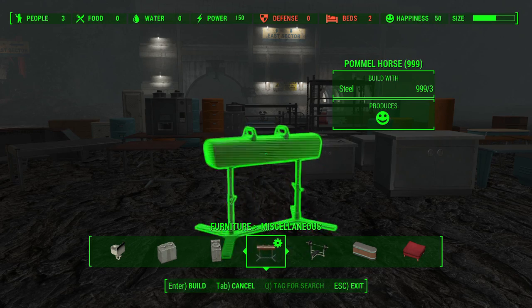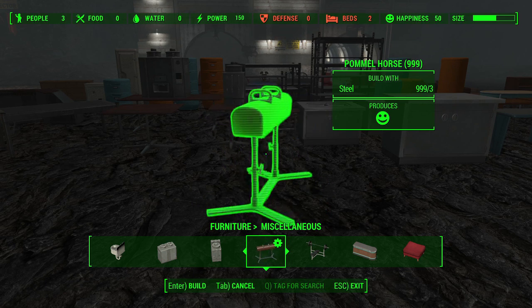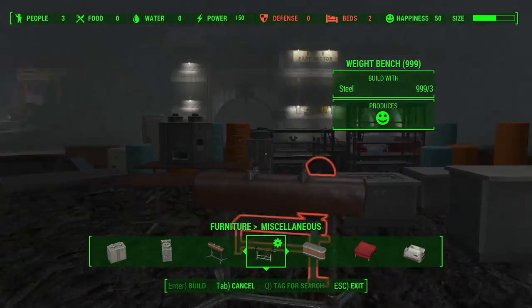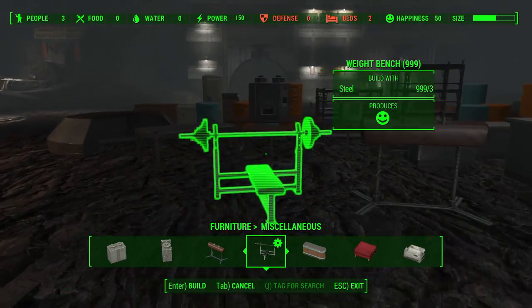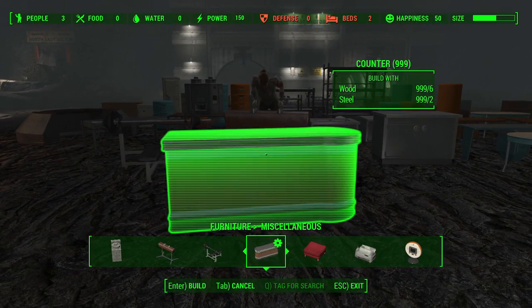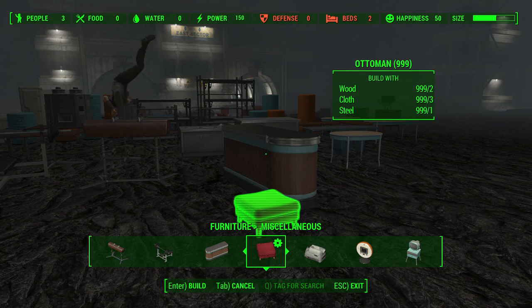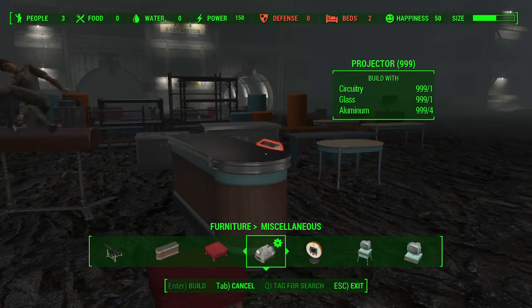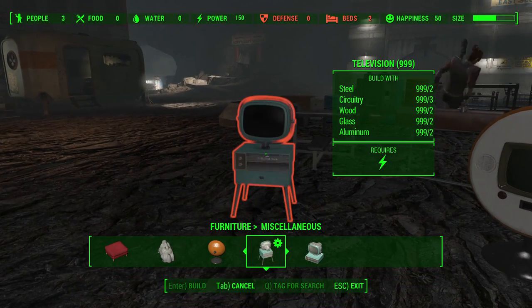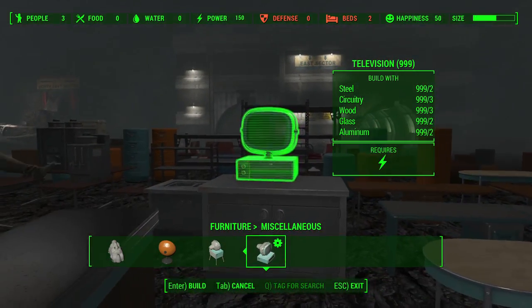We also have some interesting items that actually produce happiness. There's a pommel horse — if you stick a settler on there they'll do some crazy pommel horse action — and also a weight bench. There's a counter for a kitchen, an ottoman, a projector, a really stylin' television, one of the nice Radiation King standard televisions, and then a tabletop version you can just put on a table. So that's it for furniture — there's just so many options, and when you combine that with some of the vault rooms you can really make your own personalized vault that's absolutely detailed.